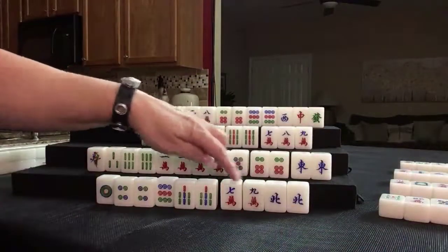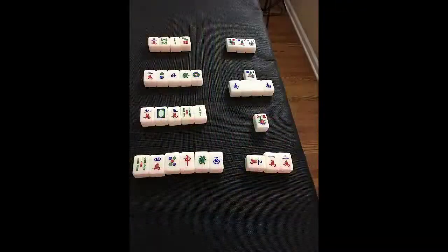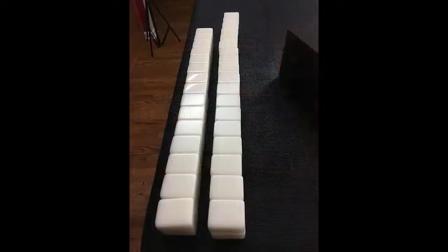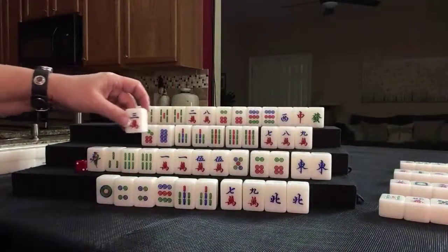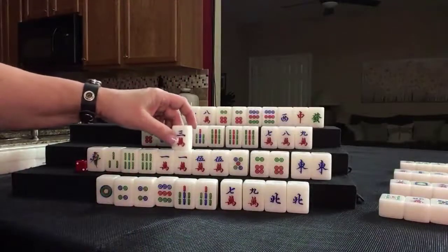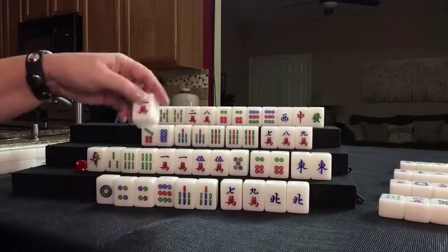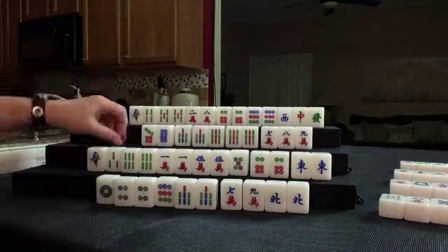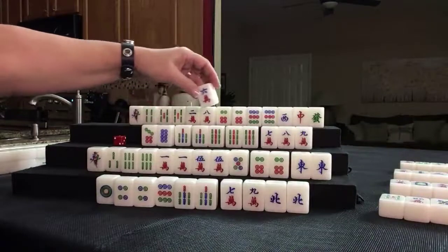We need to break this up. West was discarded — nobody can take it. Three crack — we don't really need that, and it's already out twice. Six crack — we don't need that. We want 9 dot, 8 bam.